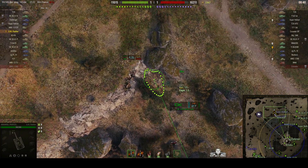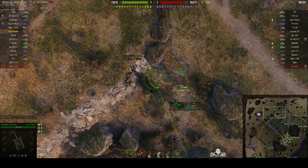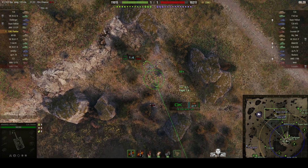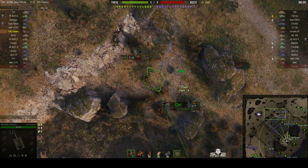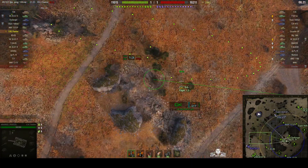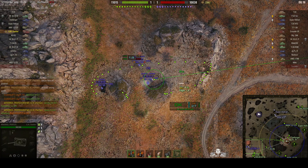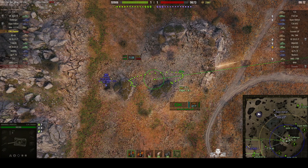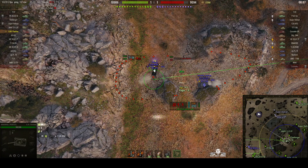He's looking in the corner where the Crusader was located, and there's a Super Hellcat up there somewhere, an AMD 178B, and an EZ8 as well. He's just waiting for one of his teammates to spot them. Over in the south west corner we can see a VK-3001P German medium, and now he's switching targets going for the T-34-85M.